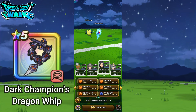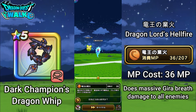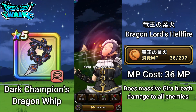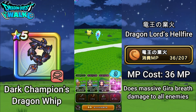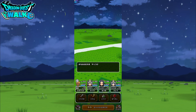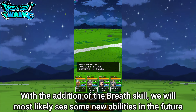For the final ability, which we've probably seen on this channel before — Dragon Lord's Hellfire. With flames like Dragon Lord's Hellfire, this does massive Gita breath damage to all enemies. And right there you can see I got a Shadowbinder. This is a very unique ability especially since breath techniques are something we've only seen through actual enemies and not our own characters — so this is exciting going forward.